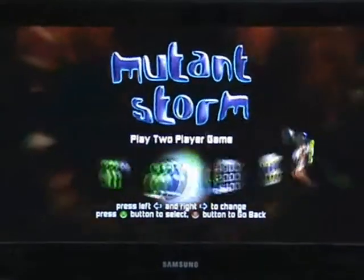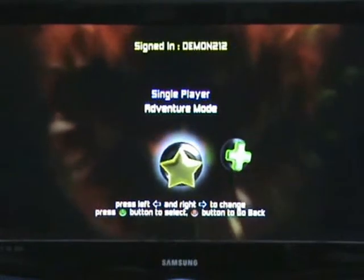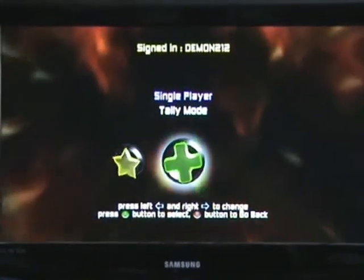At the start you've got things like help, options, achievements, and you can play 2-player co-op if you want. You can actually choose the colour of your ship as well, which makes it easier to distinguish between players in co-op mode.